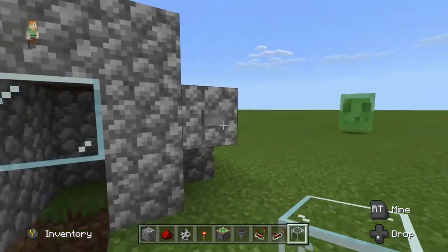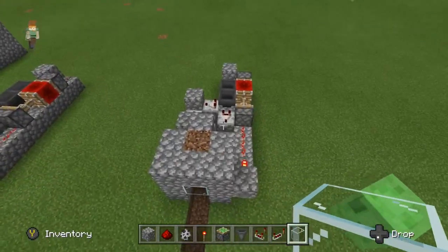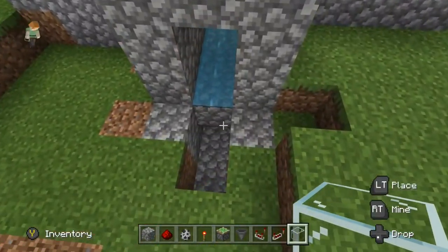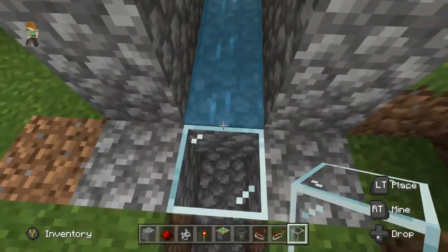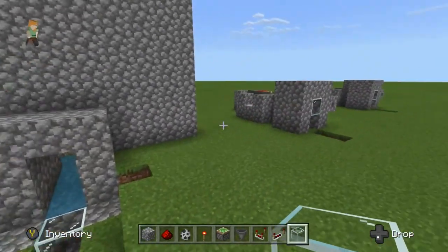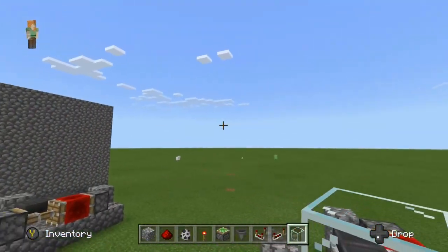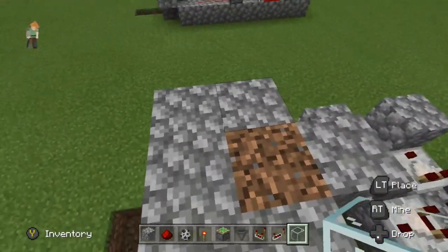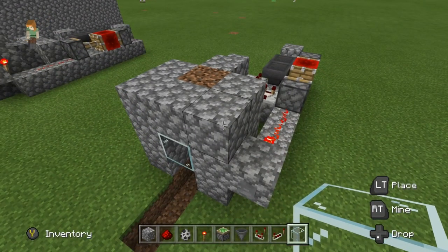Skeletons will keep falling down, and once you get quite a few, hit the button and kill them. That dirt block is where the water brings them down — three out from where the water brings them down — and the skeletons will fall right there. Hit the button and bingo, skeleton XP farm! That's all for today — if you liked it, drop a like, subscribe, and I'll see you in the next video. Goodbye!